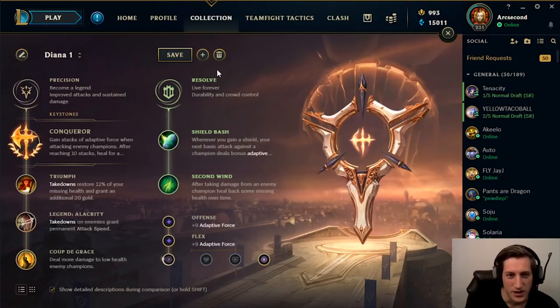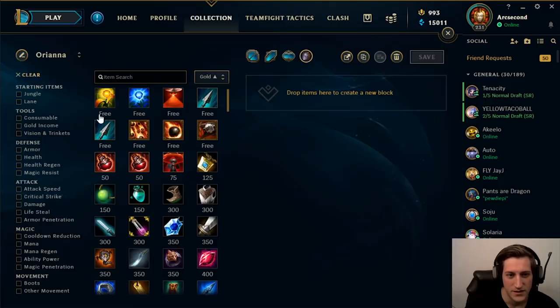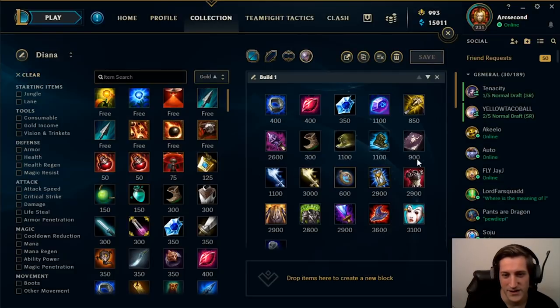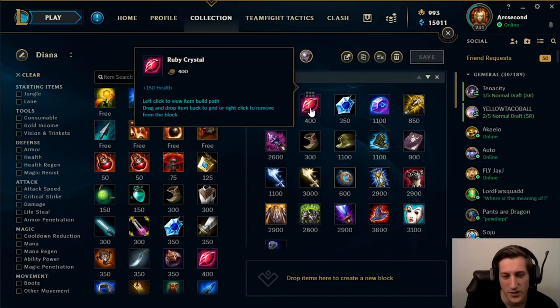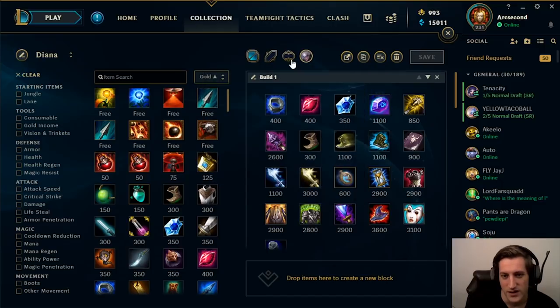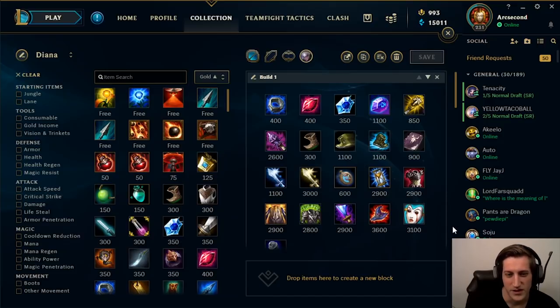Now transitioning to the build. With these runes, the build we like to take is the Roa and Nash build. Start Doran's Ring — the health is even more efficient now since her W has a health ratio, making a Ruby Crystal pickup right away really good. Ideally, your first back happens before the cannon wave at 750 gold and you can pick up those two items. Ideally you make it to Catalyst — that gives you the best laning phase. The things that became most valuable on Diana with her new kit are mana, CDR, and health, and Roa gives you all of these things.